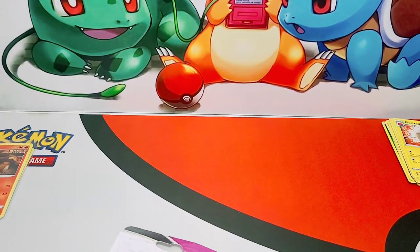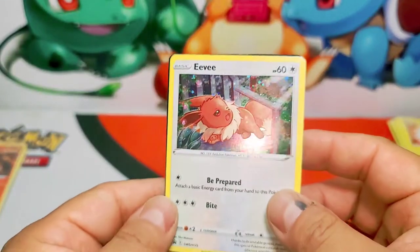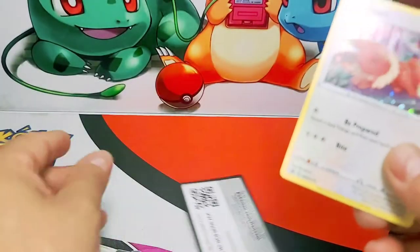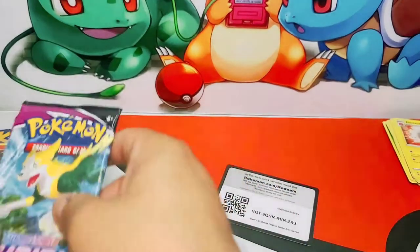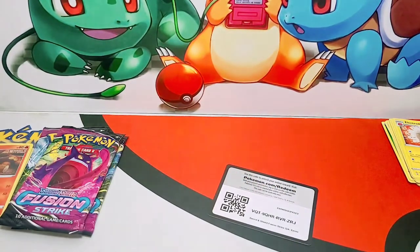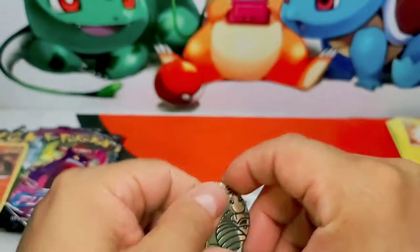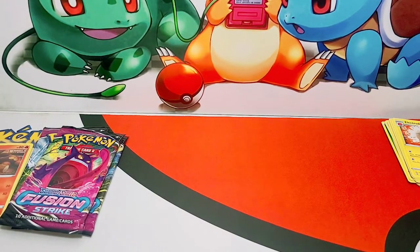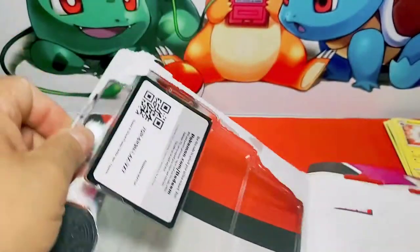Here we go, gotta be careful with that. Look at the beautiful Eevee holo — nice! And your code card as well. All right, we got three blisters. Let's see if we can pull something nice — maybe another Dragonite coin. Not bad, not bad. Let's open them all up and see what we can pull.